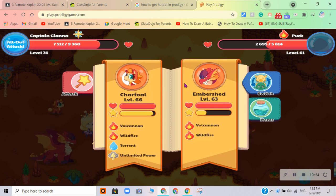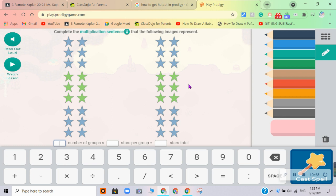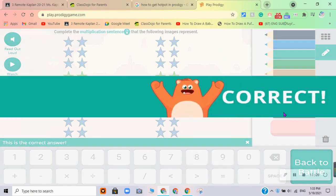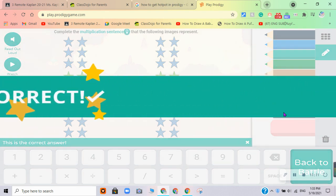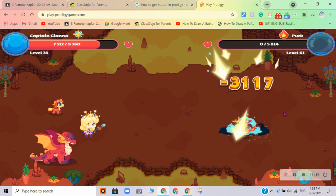Guys, while I was catching Ember Shed, on my first attempt I already caught my Ember Shed, and I'm so blown away. Six groups, six in each group, there are 36 in total. Okay, well, we're done with Puck.